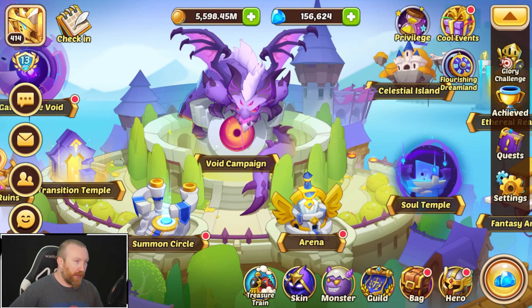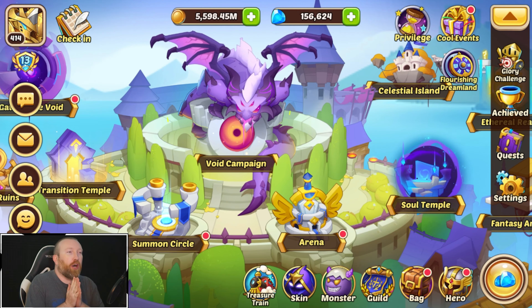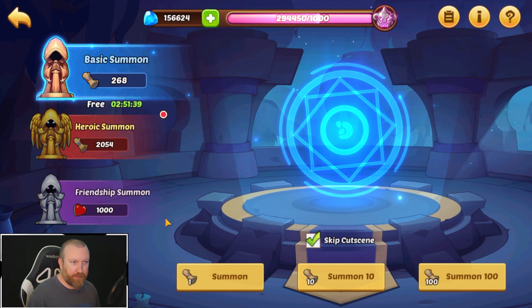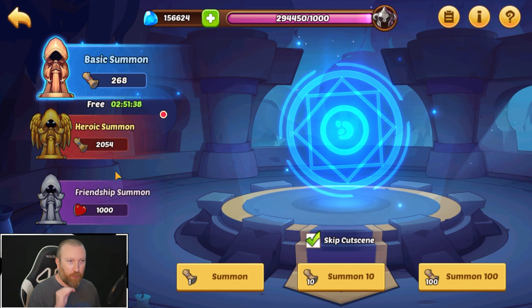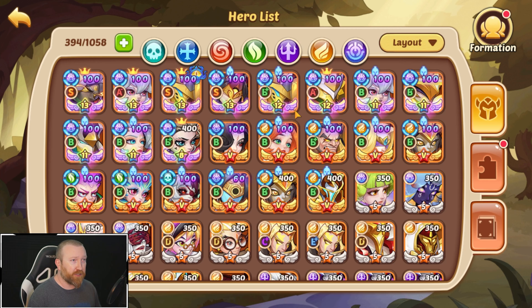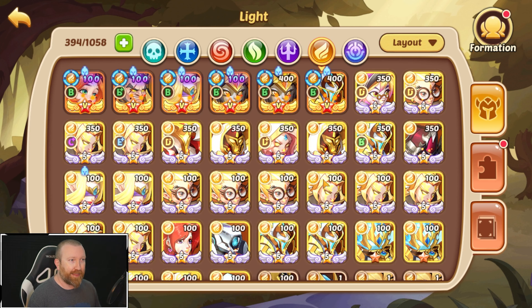What's up guys, Berry Gaming here back with some more Idle Heroes. Today I'm going to call it Summoning Sunday because we have this Flourishing Dreamland event to do. We need to do a couple things: number one, I've already done quite a bit — we're going to pray for these heroes. I have just enough summons now, and beyond that we do have to do 25 soul awakenings. With the new summoning system this should be very easy.